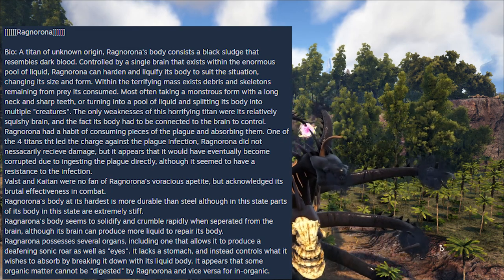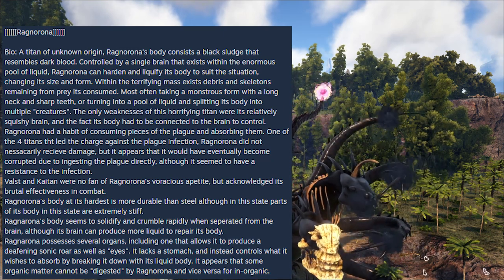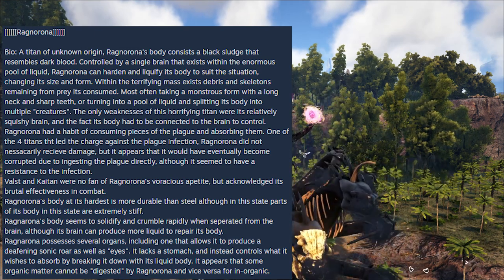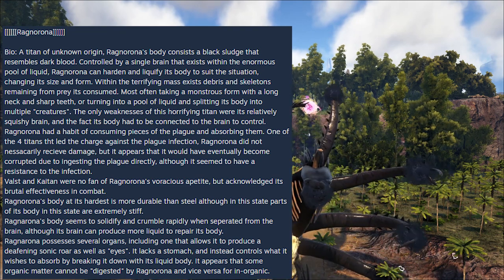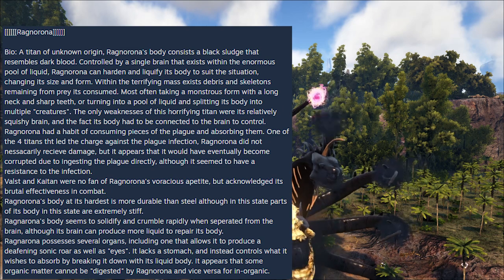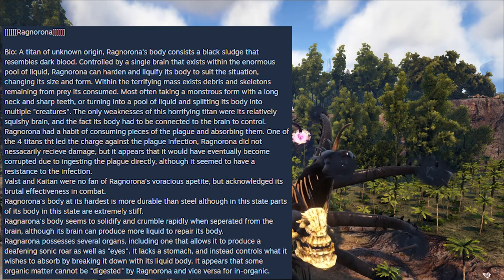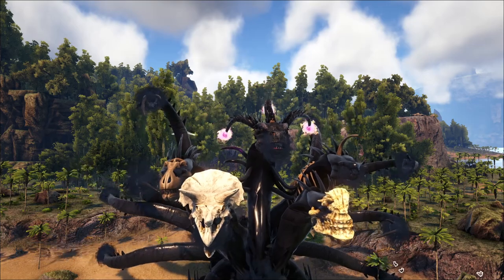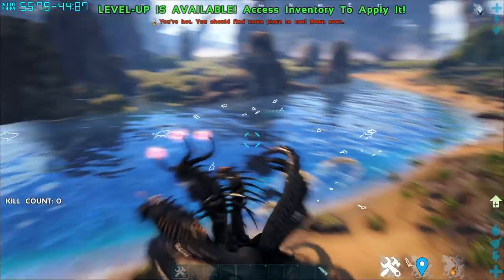Ragnorona's body at its hardest is more durable than steel, though in this state, parts of its body are extremely stiff. Its body seems to solidify and crumble rapidly when separated from the brain, although its brain can produce more liquid to repair its body. It possesses several organs, including one that allows it to produce a deafening sonic roar as well as ice. It lacks a stomach and instead controls what it wishes to absorb by breaking it down with its liquid body. Some organic matter cannot be digested by Ragnorona, and vice versa for inorganic. This guy has a bunch of abilities, which I'm going to go through now.